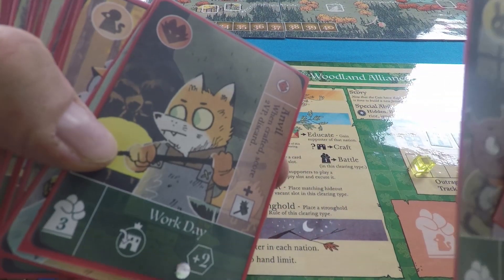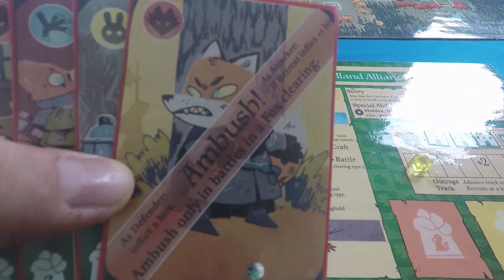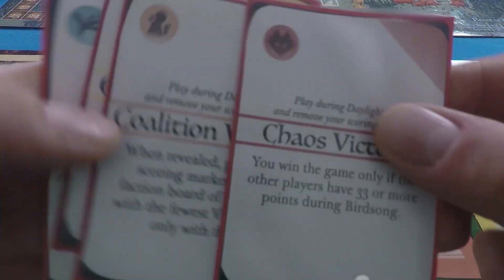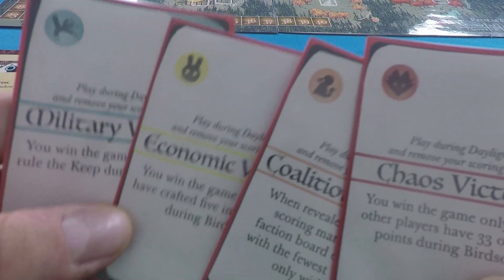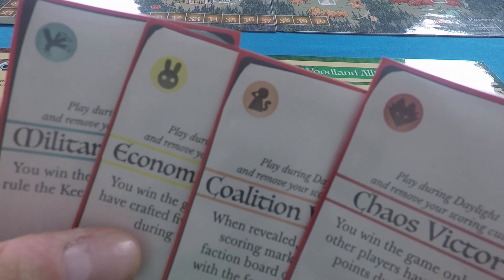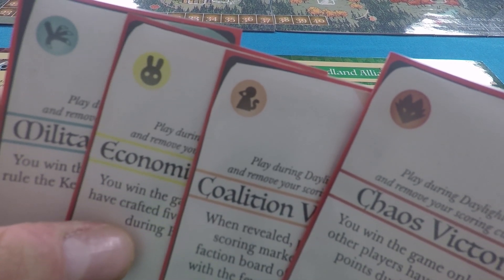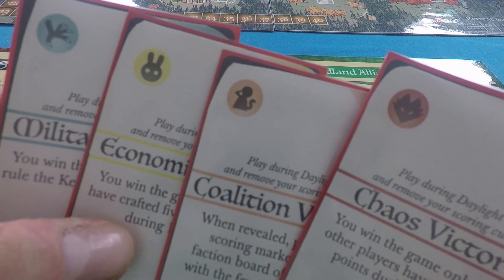In this deck you'll see primarily two different kinds of cards: regular cards and ambush cards. You've also got four alternate victory condition cards, one for each suit in the game. The cards are all divided into four suits that match the different nations living in the woodland: birds, rabbits, mice, and foxes.